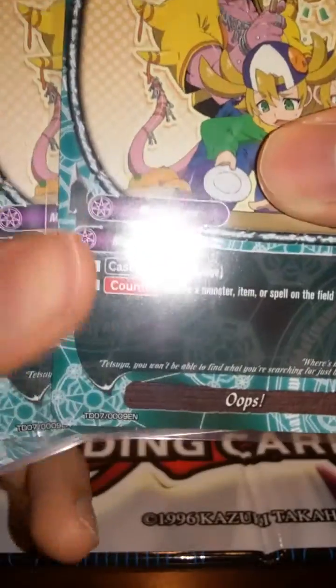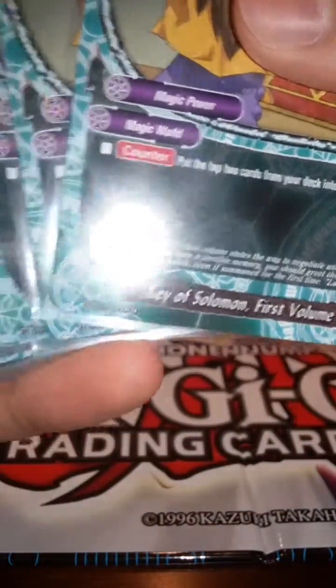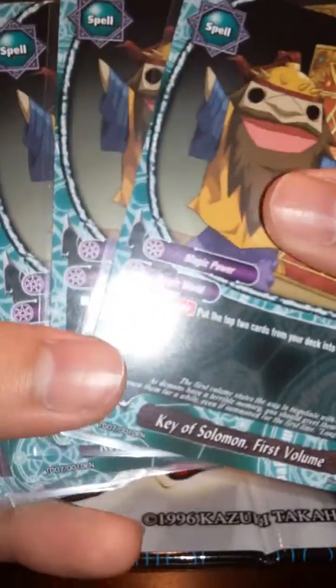Two copies of Oops — it returns a card to the hand, so I run that just in case to have the option. Next, I run four Key of Solomon First Volume — four copies for Gage. I'm pretty sure any Magic World deck plays that card. Another good card: four Nice One — pay a Gage, draw two cards, so it gives you some more draw power. Next, four Solomon Shields — as the name would suggest, it's a shield card that blocks attacks.